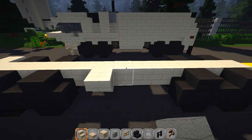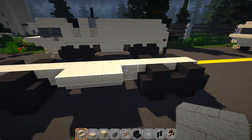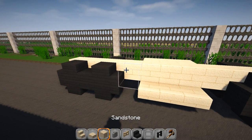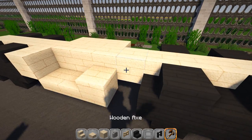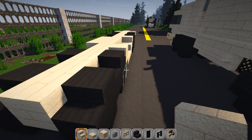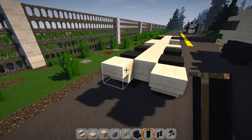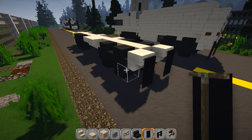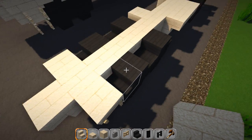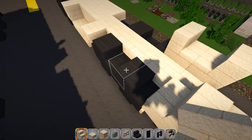Grab your stairs — you're going to have three upside-down right here in the middle, then put a trap door on each side. On the opposite side, there's a toolbox or tool chest area: a solid block here, then a slab, and then an upside-down stair piece facing forward. Off the back, two upside-down stair pieces. Then grab your banner and put one here and here for your mud flaps.